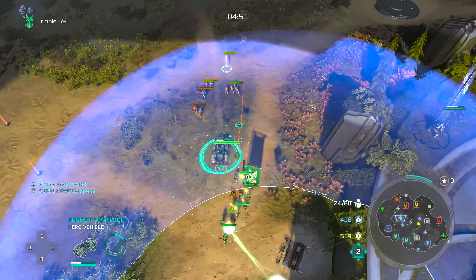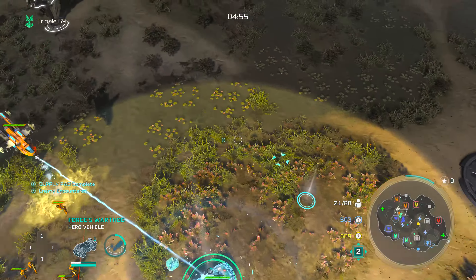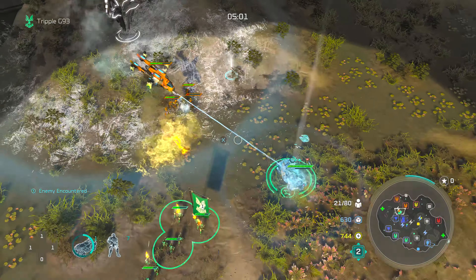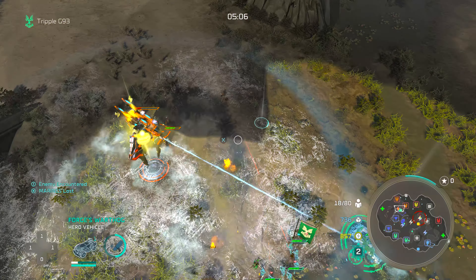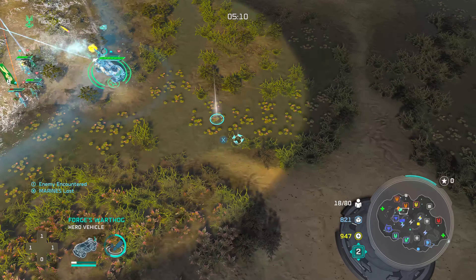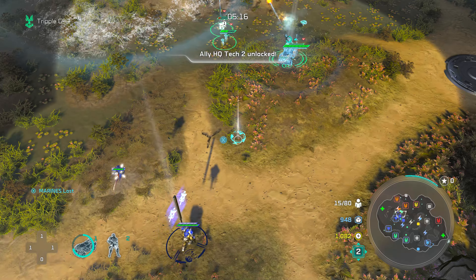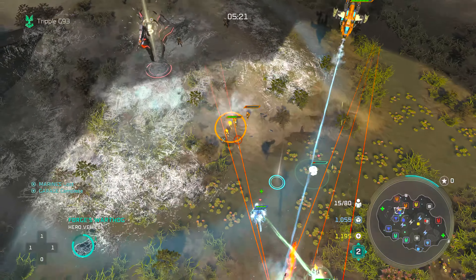As Obi-Wan always says, the high ground is the good ground to have. Orange also has a Frost Raven set up, which could be problematic if more show up. We're continuing the pressure and our Forge Hog is getting frozen — trying to pull away. It just barely got away after getting hit again by the Frost Raven. Now Atriox is here to help reinforce the push.